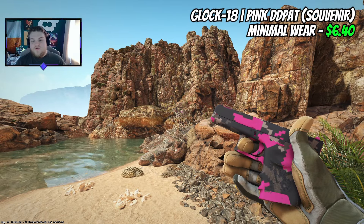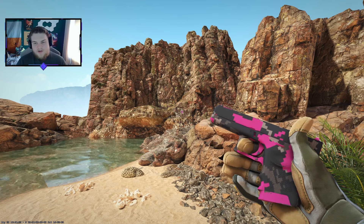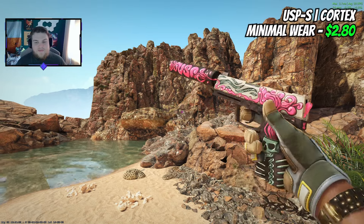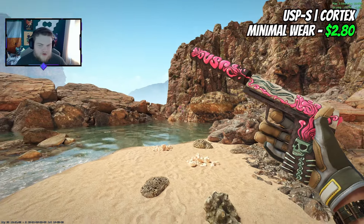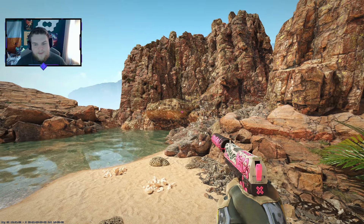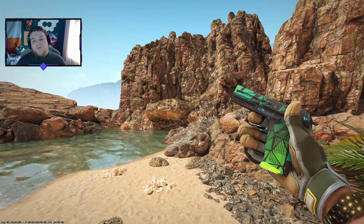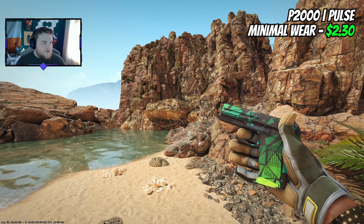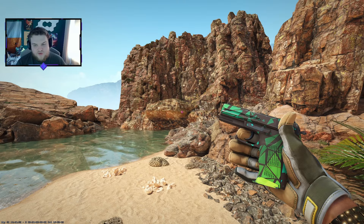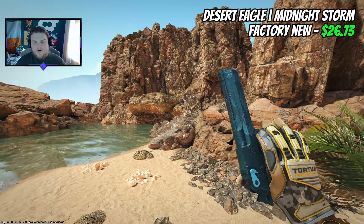First, we can get a Glock-18 Pink DDPAT in minimal wear — it's a souvenir version at about $6.40, and you could have gold souvenir stickers on it if you want it to shine more. I'm not forcing a pink theme, but the USP-S Cortex for two dollars is such a nice version — white coloring with pink, two premium colors, so under three dollars in minimal wear is bang on. I'm also going to suggest the USP-S Pulse today at $2.03 for minimal wear; the Acid Edge is the other option I'd consider in this price range.